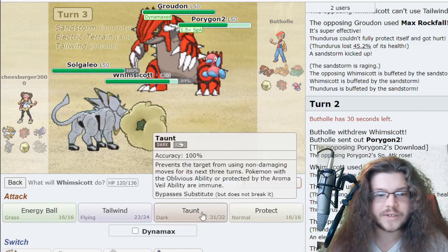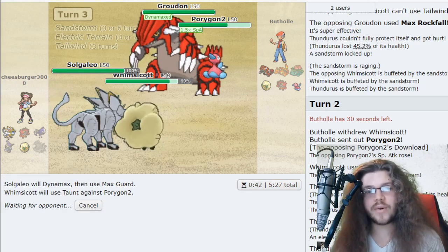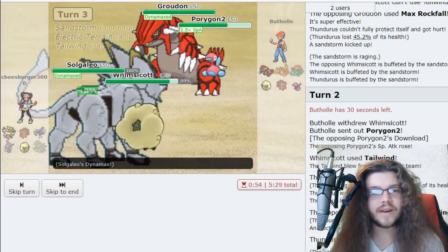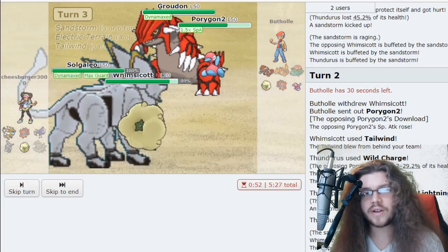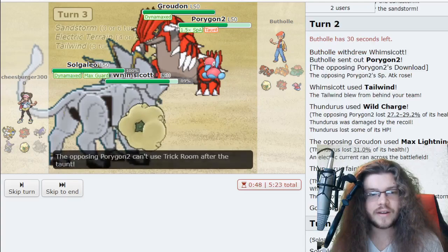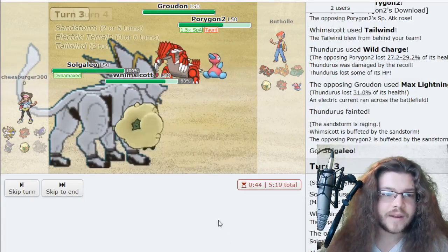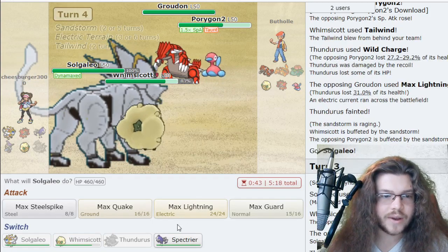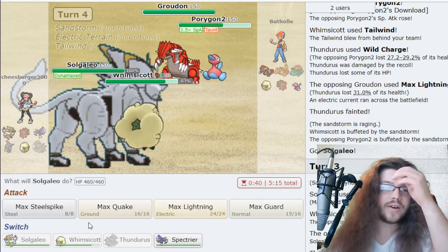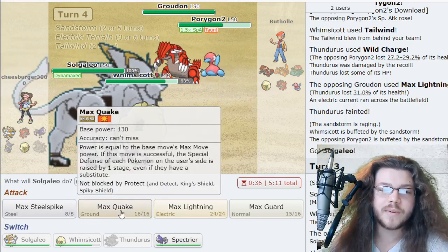We dodged Groudon's attack. Now Tailwind is up, P2 is out — we just Taunt it so it can't set up Trick Room. I really want to get Spectrier in, but maybe he'll call it and hit Whimsicott. We ate his last turn of Tailwind which is good. Now we have Solgaleo in — it's not that great against Groudon, to be honest. I should have prepped better and brought something else. But we still have Whimsicott for some damage. He went for Trick Room.